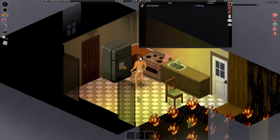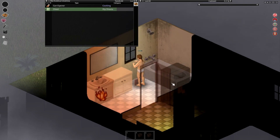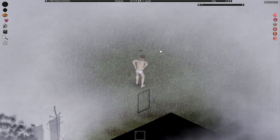My first attempt: I spawn in and only have one way to go — the bathroom. I quickly check to see if there is any food, but there isn't. Grabbing a can opener, I run to the bathroom, which has some painkillers. Grabbing the sheets for bandages, I jump out the window before the house is consumed by fire.